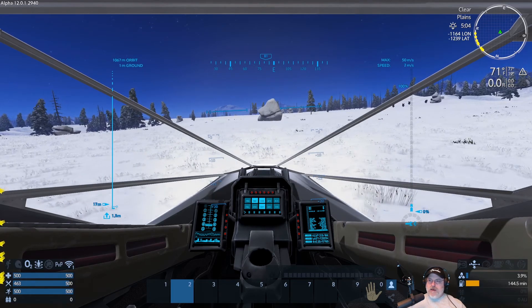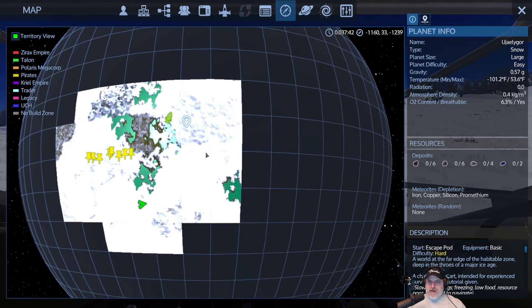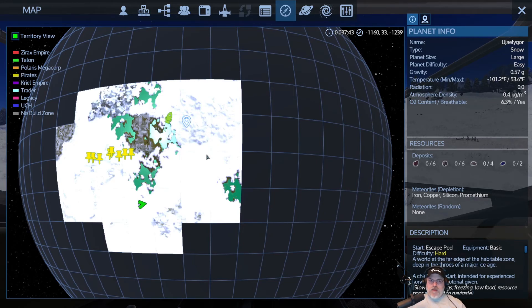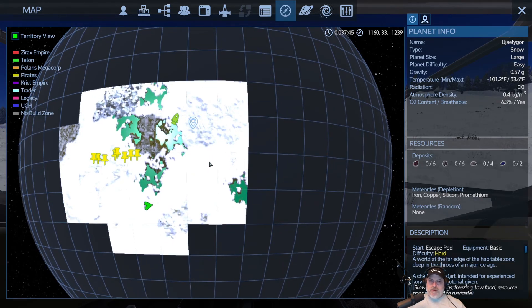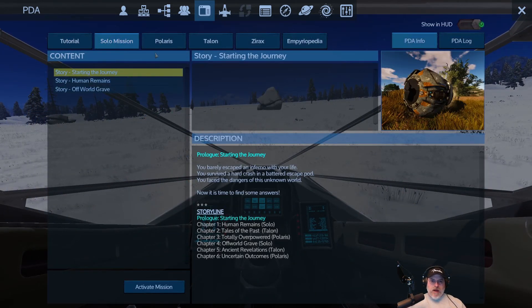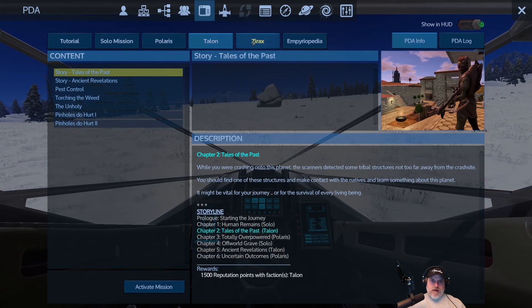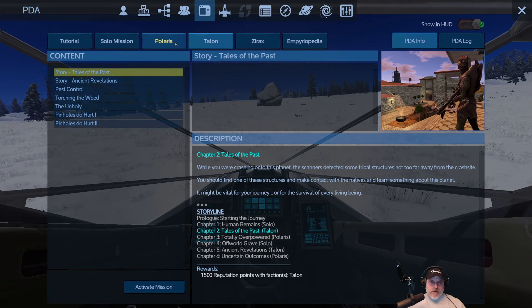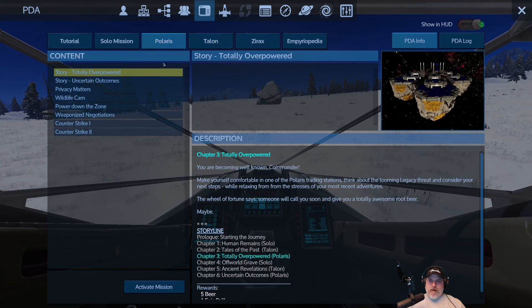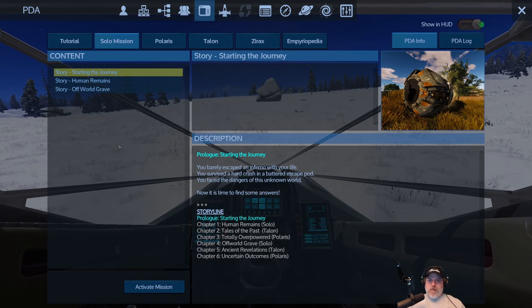I think our best bet right now is to go back to the starter area because there were a bunch of other points of interest that we didn't have the opportunity to check out. We might be able to loot some stuff including some charges possibly for our multi-tool. After that, there are two things I want to do: we need to establish some kind of a base, and I also want to start working on the storyline. We have solo missions which have apparently been upgraded, and then the Polaris, Talon, and Xerox missions too. We'll start the first solo mission and figure out what we're going to do for a base.